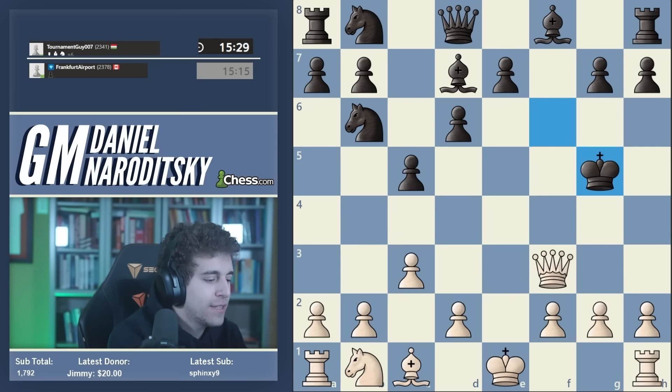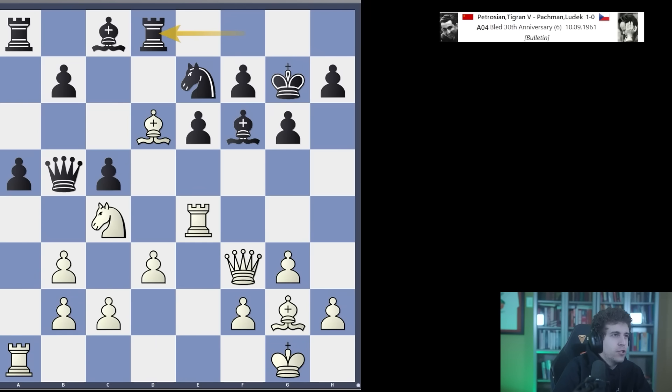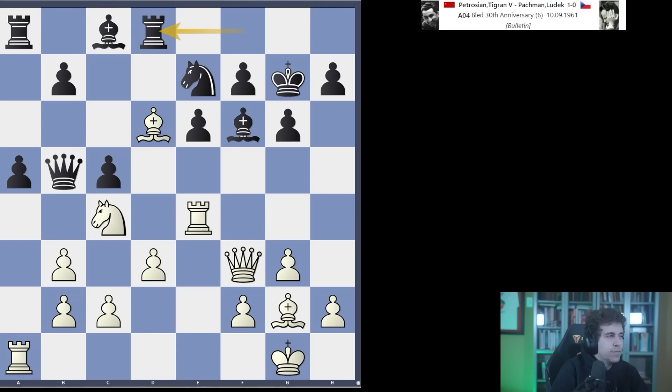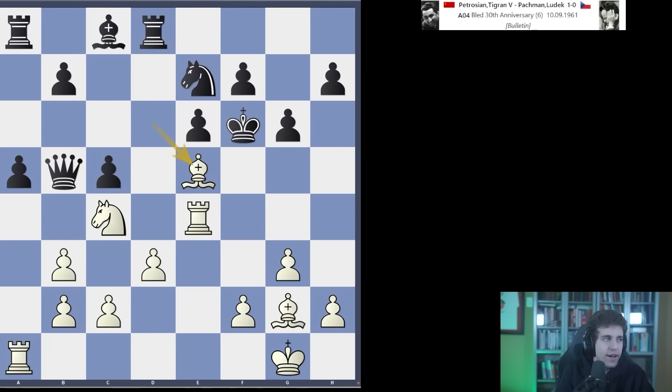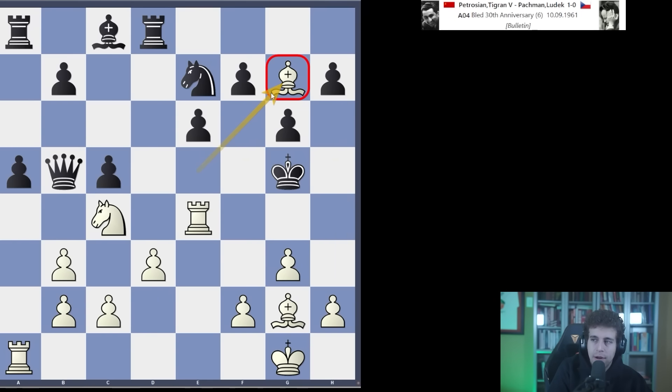This reminds me of a particular combination I've always found very instructive. This is a famous game featured in a lot of combination books - it's a stock puzzle. Petrosian finds a combination: queen takes f6 check, king takes f6, bishop e5 check, king g5. This is the instructive position where a lot of people slip up. Newer players want to go h4, which is a really bad move - you actually help the king escape. Same with f4. The move is not rook h4 because black can block off the rook with h5.